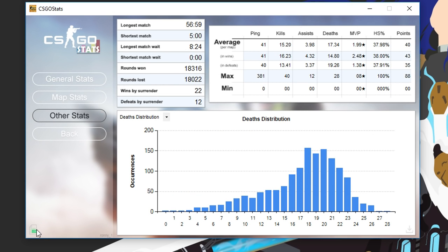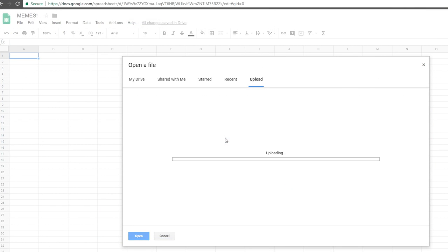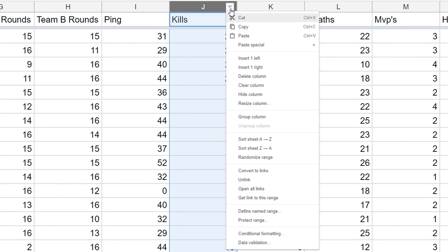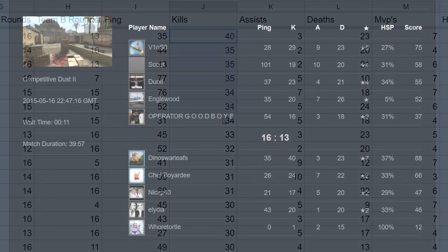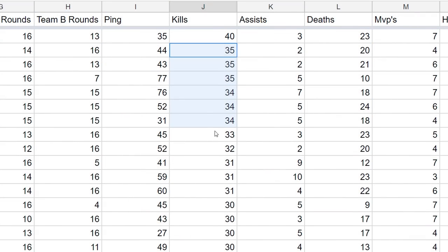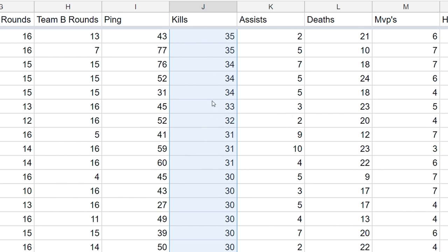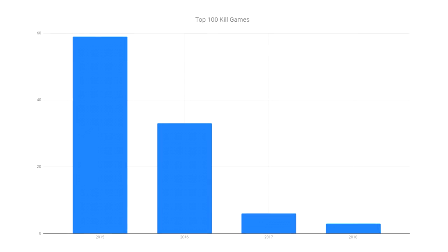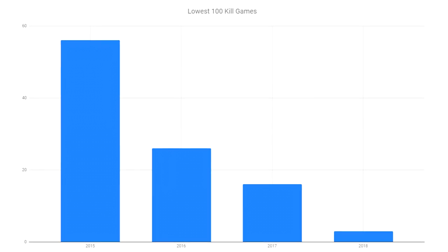That isn't all though. Stuck in the bottom left, there's a CSV button that you can click to export all your data to a file. You can open this in Excel or Google Sheets and do what you want with the data. For instance, I was curious about my highest kill games, and I got sad when I noticed I've only dropped 40 kills once, all the way back in 2015, which was just 3 months after I started playing. I've also only dropped 30 kills 17 times in 1,460 games. In my top 100 kill games, almost all were in 2015, dropping in quality each year.